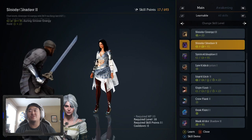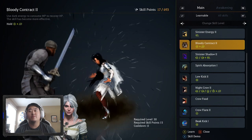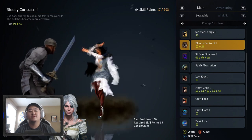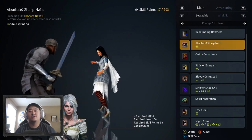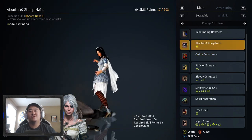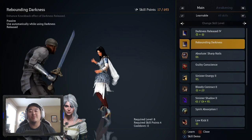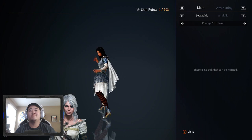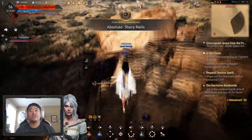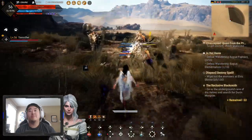There's not a whole lot of skills to look at. Absolute Sharp Nails — 16 skill points, but I think it's what I'm going to do. Yeah, I'm going to do this. And then you just simply jump off the top there and grab these guys, and the circle continues again.